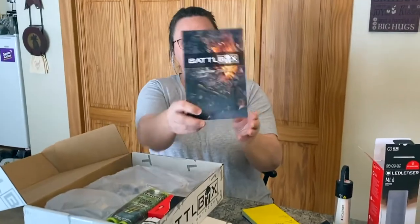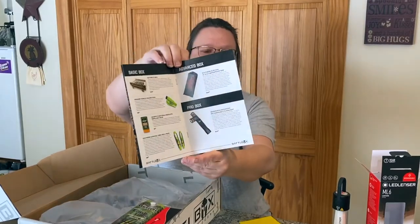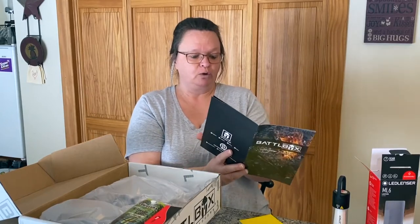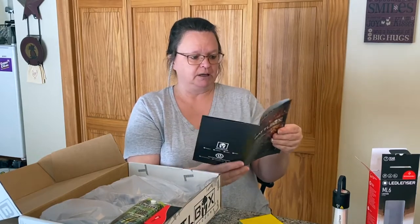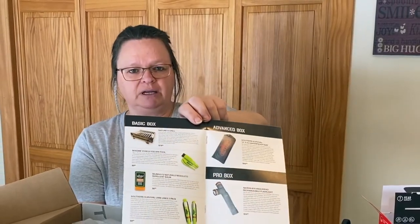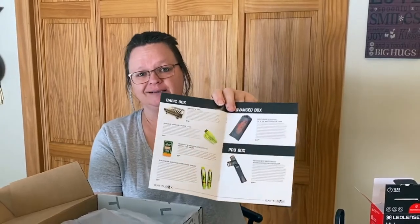When you open the box you get a booklet that lists what's in your box plus what comes in the other, more expensive boxes. The gifts get bigger and bigger as you go up — from basic to advanced, pro, and pro plus. This was the basic box. It gives a little description of each item and the cost. I got this in early January, so prices have gone up since then, just like everything else.